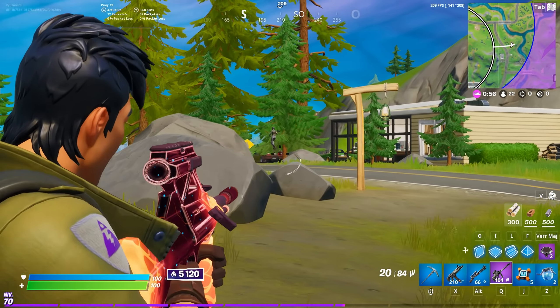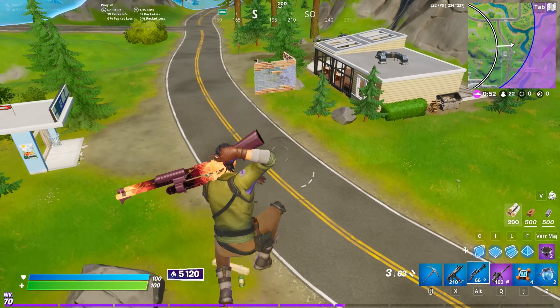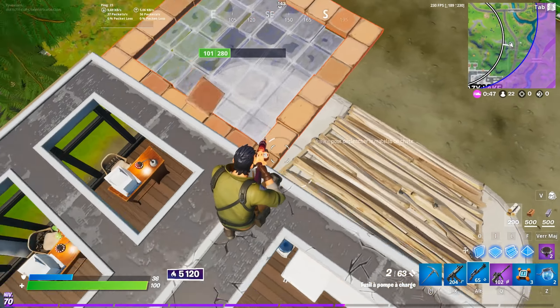If your opponent is low on HP, you don't have to use all these measures, but you can still use them before landing so you have an advantage in height.